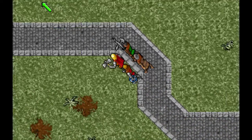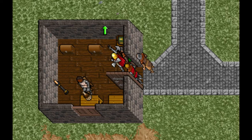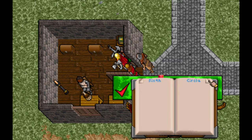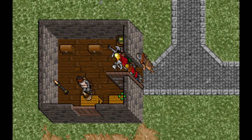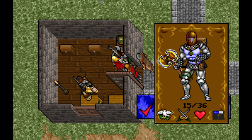You should find Schmed somewhere about. If not, wait until business hours. Cast Vibrate on Schmed and take the key from him. When using Vibrate in this manner, take care that the victim's feet are not obscured — otherwise you'll lose the object you're trying to take.